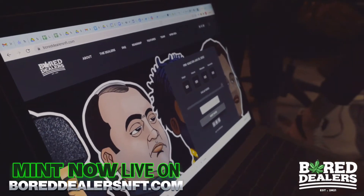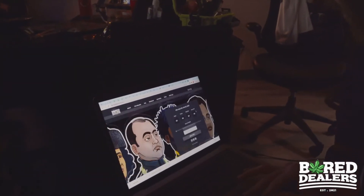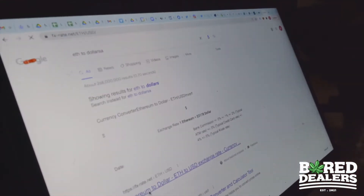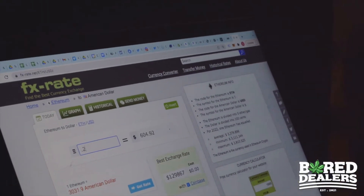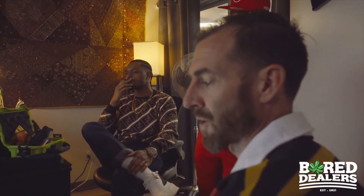I might have to add some more money — what are they minting for? 0.08. Oh, that ain't bad. And how many can I buy? You can buy a max of three on the pre-sale. So right now what I'm doing is checking what it would cost me from Ethereum to dollars. Each one is 0.08, so 0.24 for three of them. I need $725, plus a little bit of gas, so I'm probably going to transfer like $900 just to be safe.